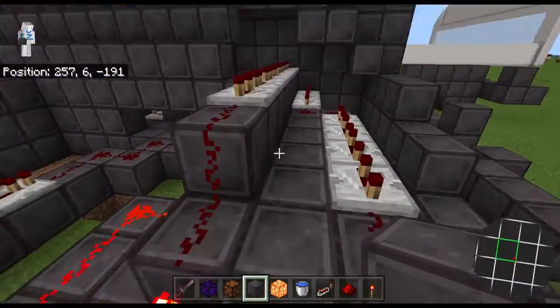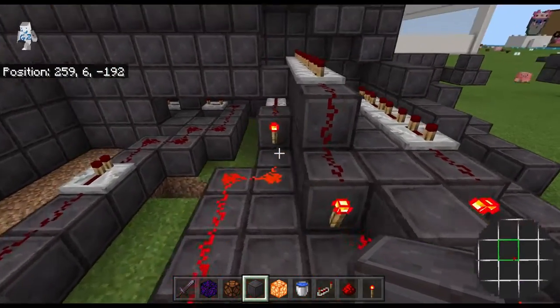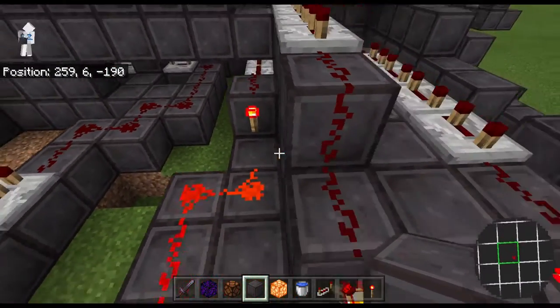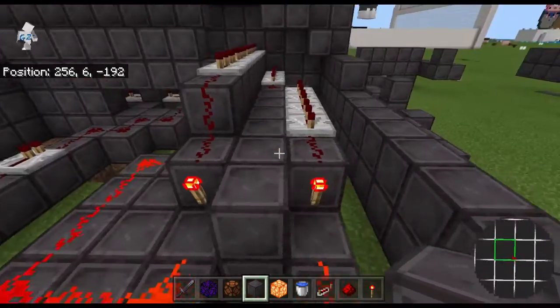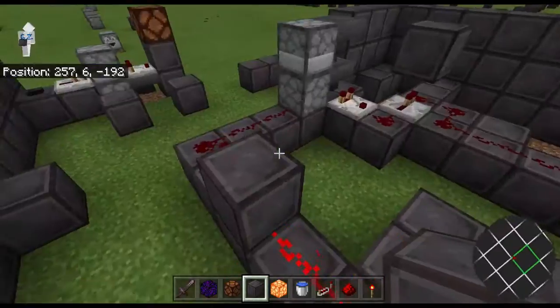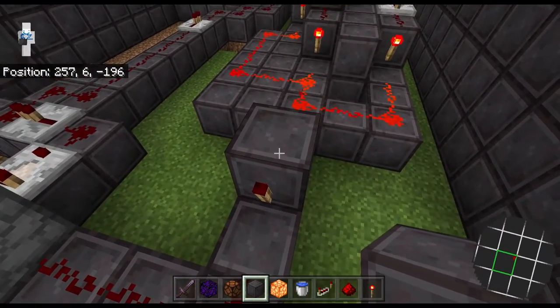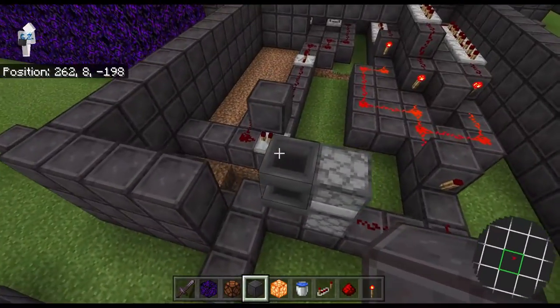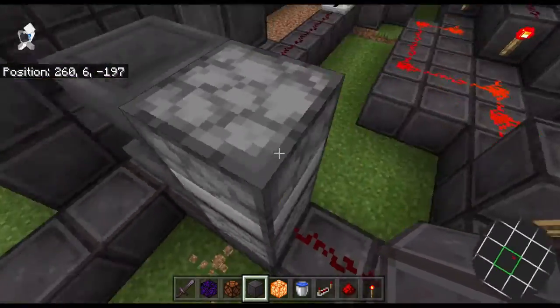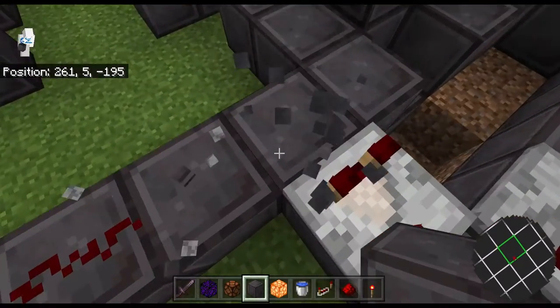They all have to go up to these levers. They all have to have a redstone torch at the end of the redstone trail, which activates — which turns off this redstone torch, which does not activate this T flip-flop. So let me explain what the T flip-flop does and how to make it.